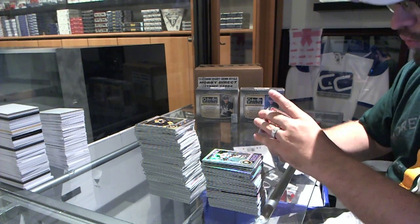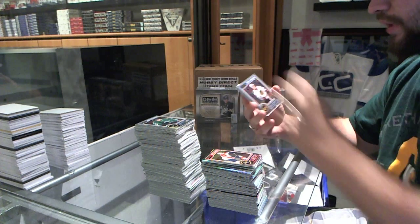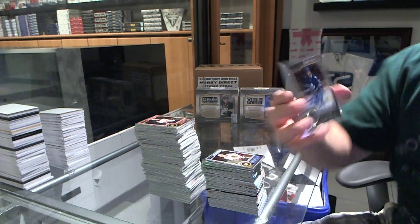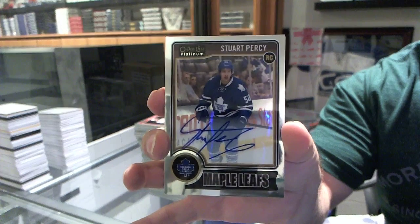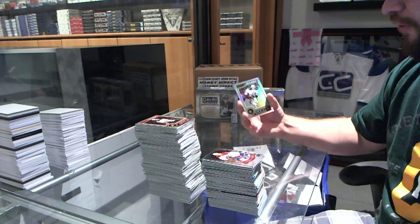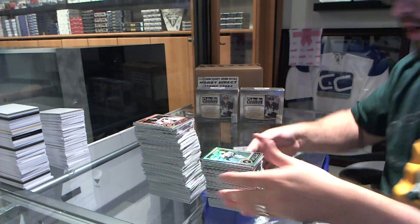We've got a Rocco Grimaldi rookie for the Florida Panthers. A rookie of Adam Clendidding for the Chicago Blackhawks. A rookie autograph for the Toronto Maple Leafs, Stuart Percy. A retro of Alex Galchenyuk for the Montreal Canadiens. And a refractor rookie of John Klingberg for the Dallas Stars.